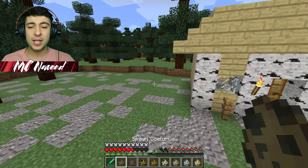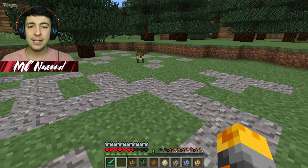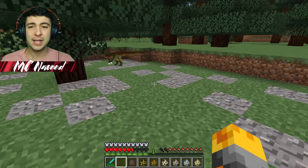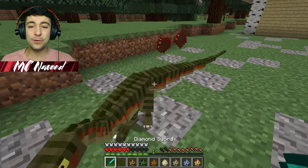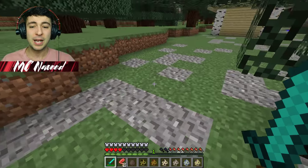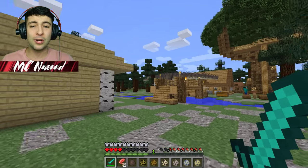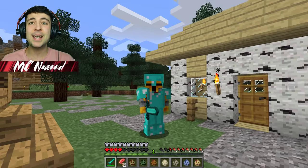Let me spawn the next one, which is the Colurus. Is he friendly? He's kind of tiny, so I'm not sure if he eats meat or not. Oh, he does! Let's try and get rid of this one. I'm pretty certain we should be able to go ahead and get rid of the little guys, but the bigger ones are going to be a lot harder to kill. He's stuck in the trees, which for us is great news.